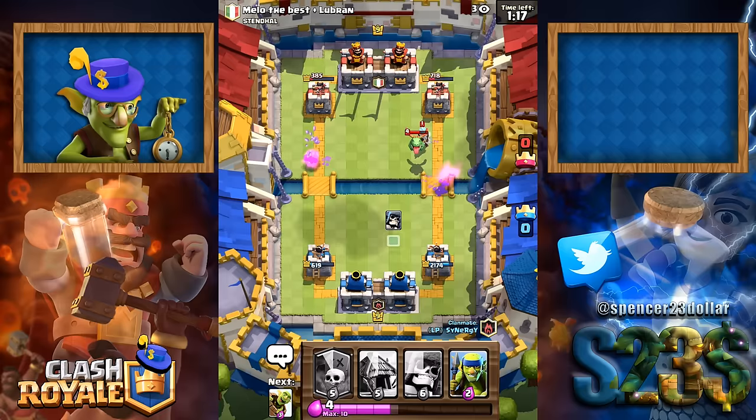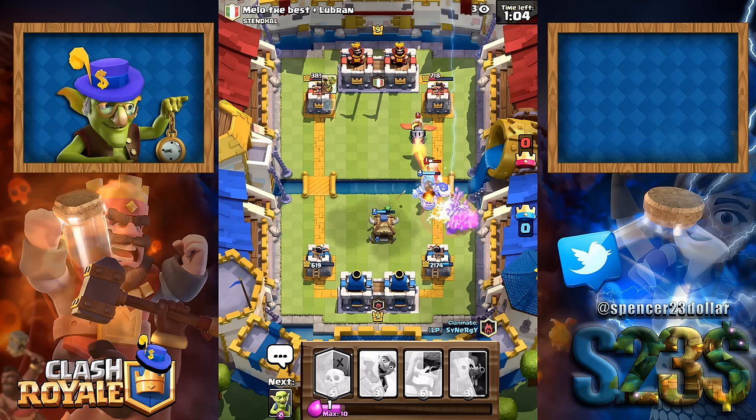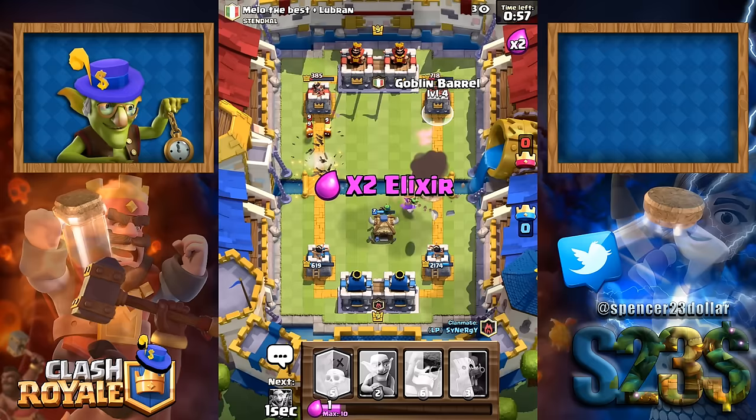They don't seem to have very many spells that are really good against our decks — if you can call it that. First hut of the game, let's get the hut down. Trying to get this giant skeleton — oh, he's got an inferno dragon. They're probably going to get rid of our giant skeleton. Here we go with the barrel. Oh, he's got a log and managed to get it. Another barrel, double barrels.